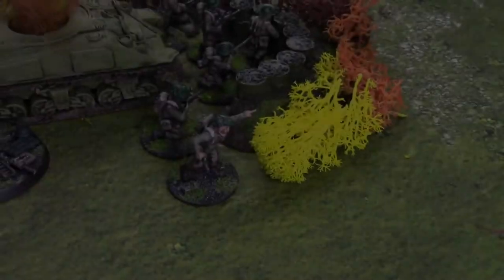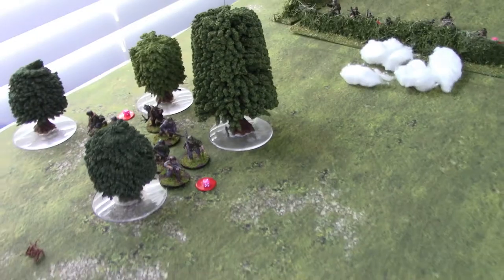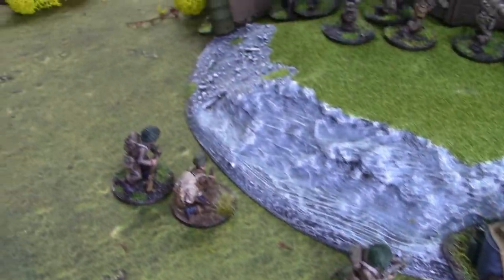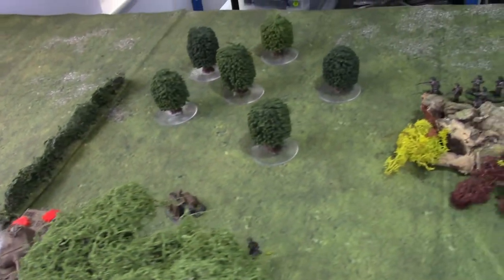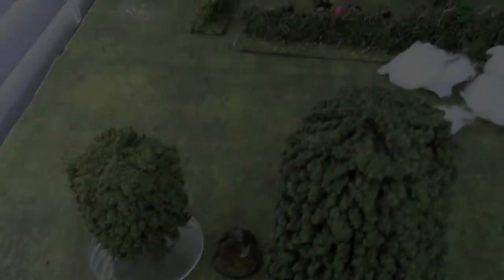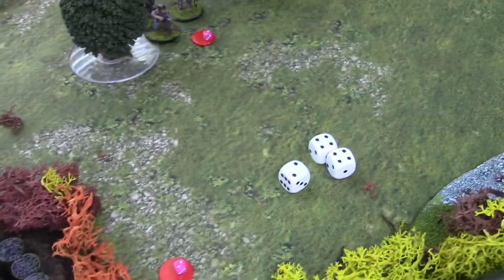The British deploy their second senior leader to the squad at their baseline on the far left to inflict more shock on the enemy. The force on the hill continues to shoot at their long-standing enemies in the hedgerow before smoke again covers the line of sight. The British flanking force continues to move forwards towards the German rear. The Germans know it is do-or-die time, as the British are close to outmanoeuvring them.